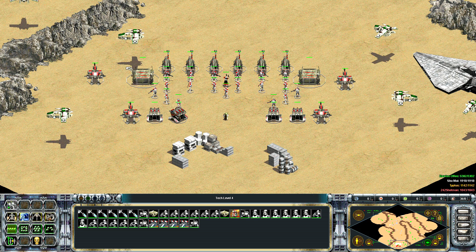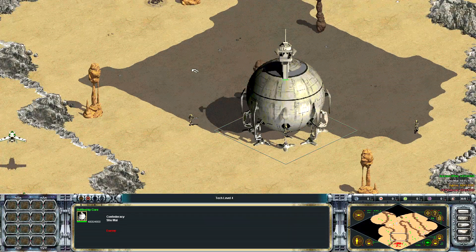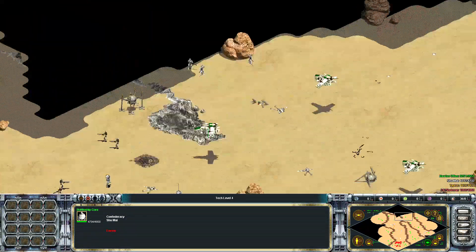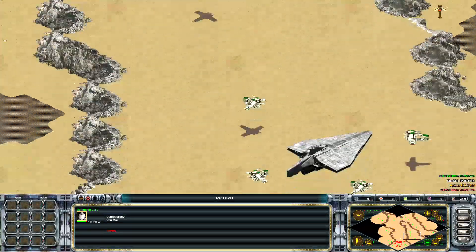During the first battle of Geonosis, there was a red guy. He was doing artillery and looked like Captain Fordo.